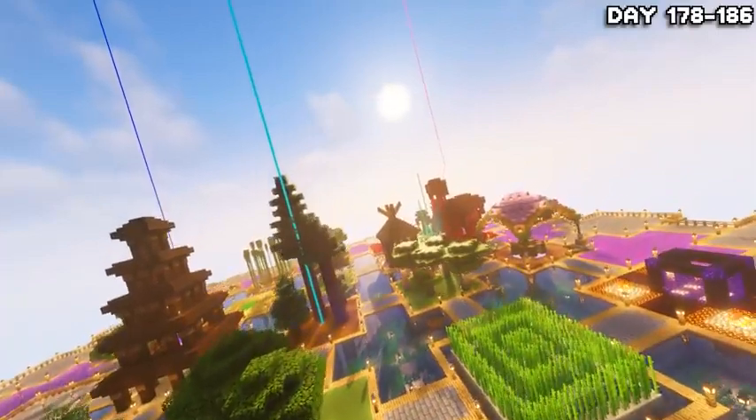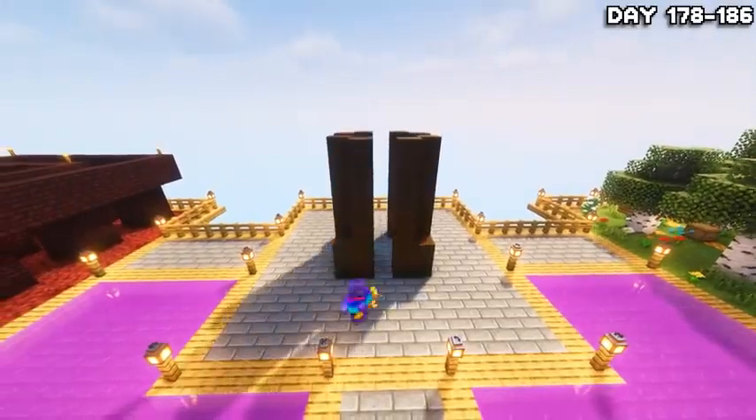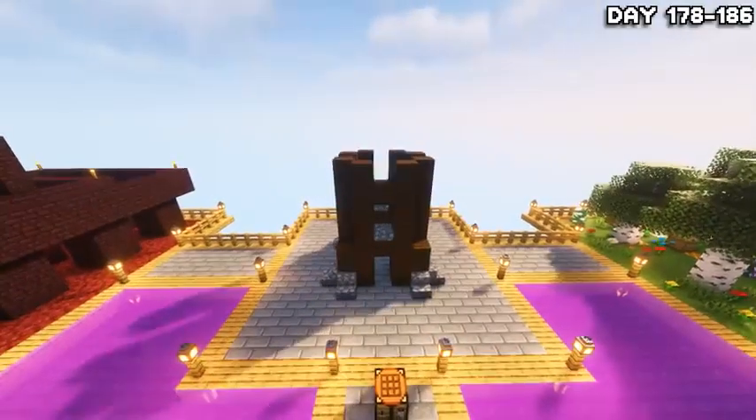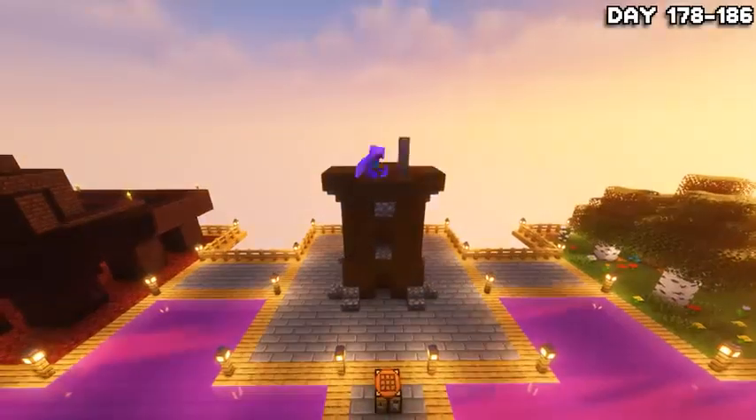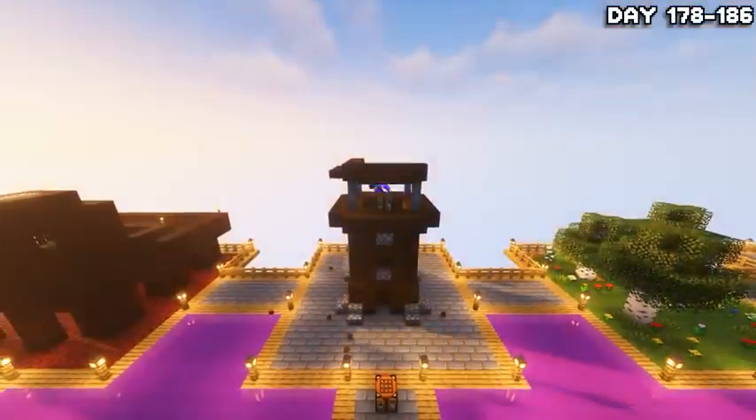It's that time again — let's quickfire some islands off. Starting us off with island number one, we have the Illager slash Pillager Island where I just built a giant Illager Tower in the middle, because there can't be villagers without Illagers. Even though I'm pretty sure they're called Pillagers — I don't know what I'm saying anymore.